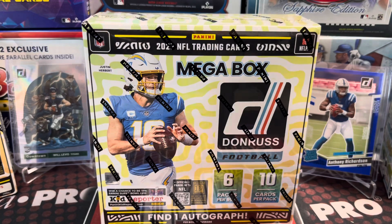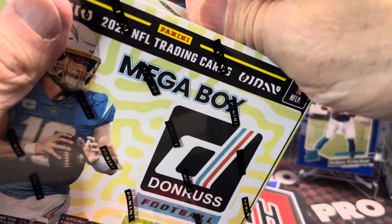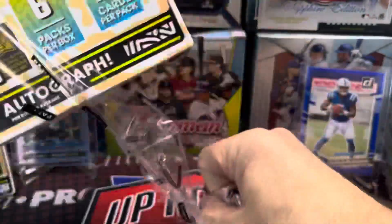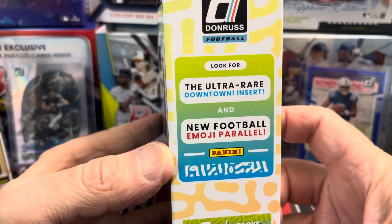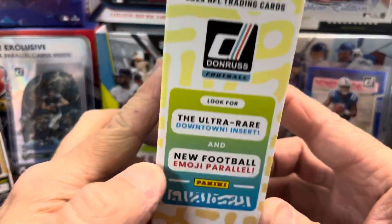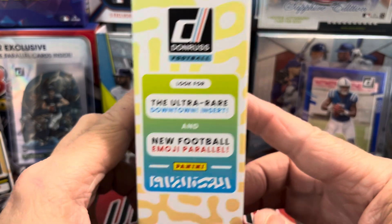You get one autograph in a box. I'm not 100% sure if they're all the rage like people are saying they are, but let's find out. In this one you get six packs in a box, 10 cards per pack. We're looking for the Downtown Ultra Rare Exclusive Downtown Insert and new football emoji parallels.